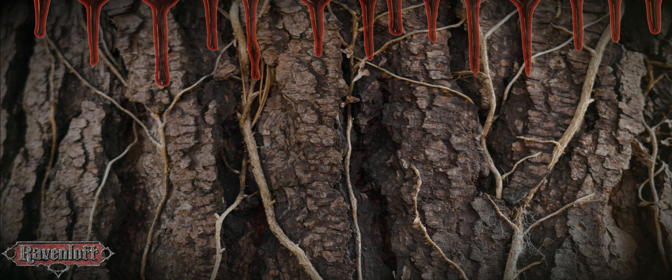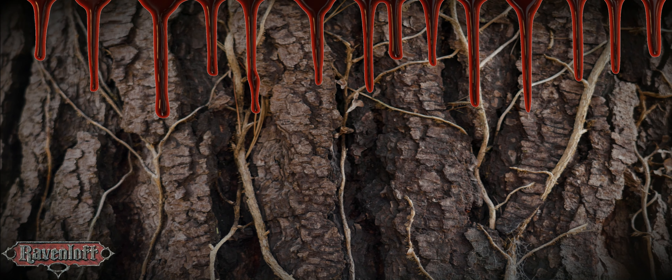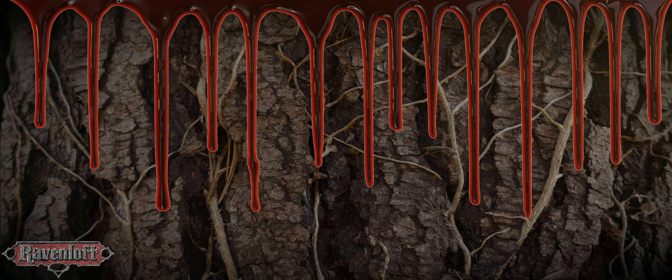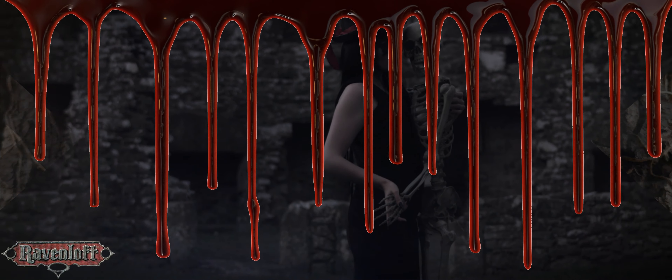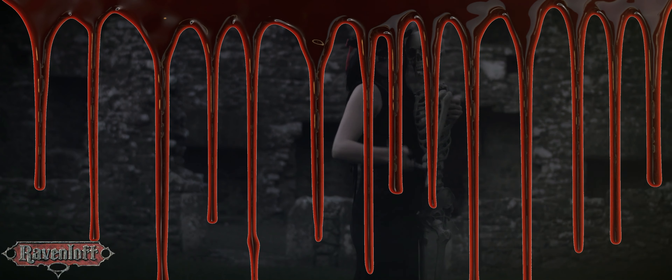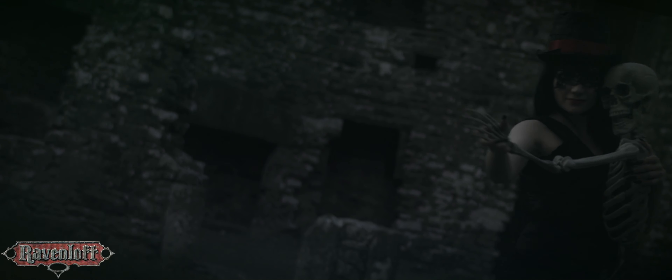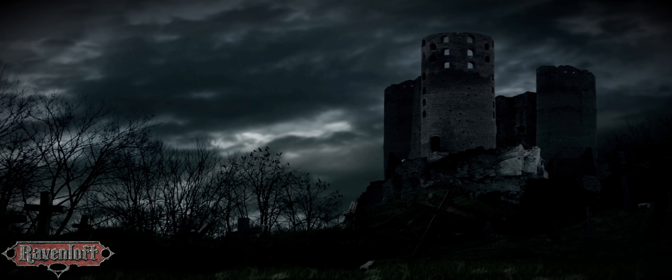If you get close enough, you will notice bright red lines running vertically along its trunk, and that's for a good reason. It isn't water that's needed for it to grow — it's blood. Blood is what causes its seeds to germinate, blood is what allows it to grow, blood is what sprouts its fruits. For this reason, these abominations are usually found on long-abandoned battlefields, where evil temples once stood, or any location of mass sacrifices.